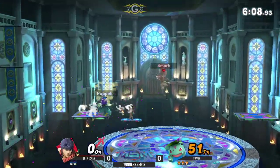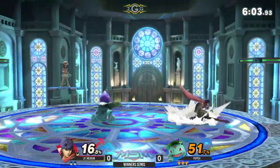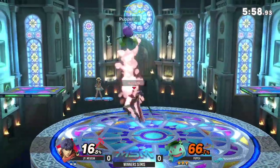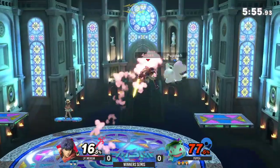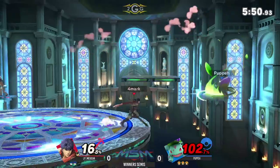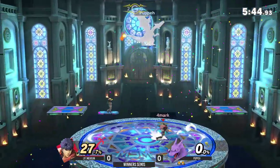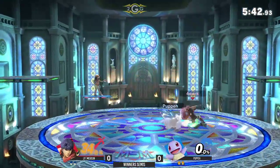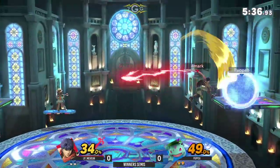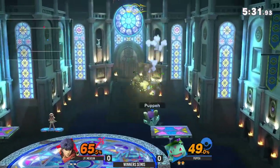Smash attack actually catching him on the ledge — crazy, I didn't know it hit that low. Yeah, I see a lot of Pokemon Trainers go for that. I feel like Mexican was safe to just go on the ledge and wait it out, but instead Puppy was great and actually took the stock with it. This game is still closer than the previous one as Mexican takes out that stock — he's doing a good job when he gets Puppy in disadvantage.